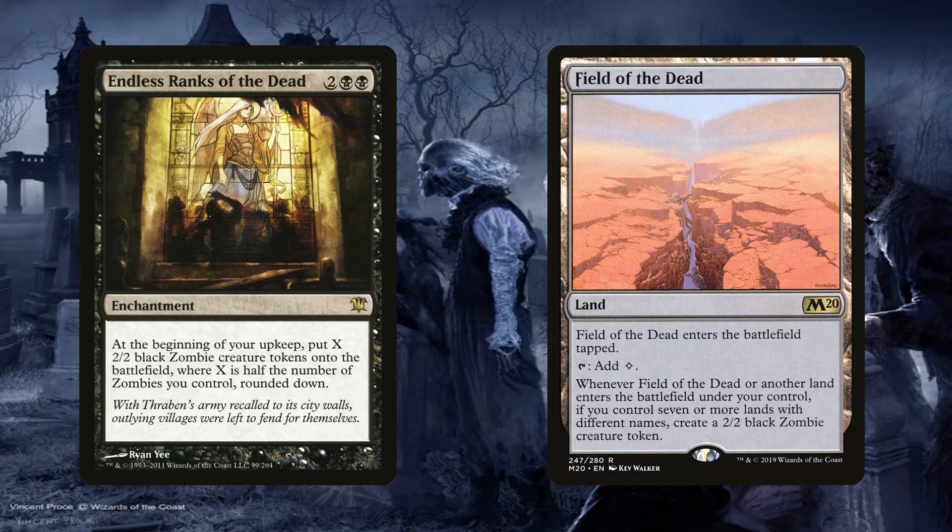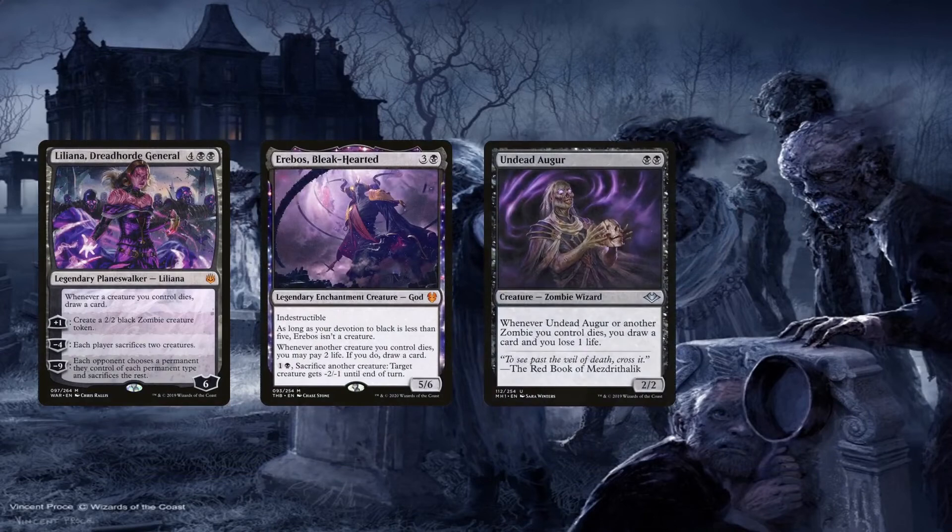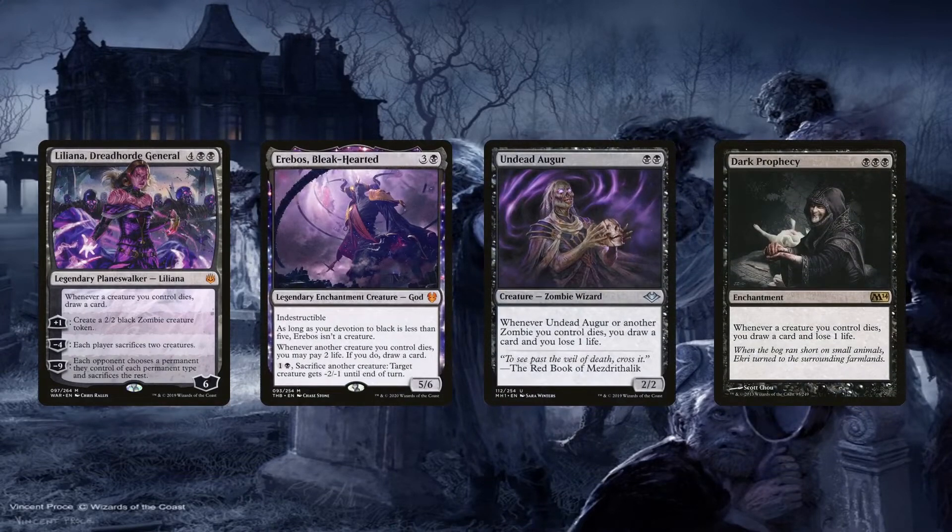The rest of the aristocrat effects in the deck are pure to the archetype in terms of hurting opponents by damaging them or getting rid of their creatures, as well as benefiting us like drawing cards. Liliana, Dreadhorde General, Erebos Bleak-Hearted, Undead Augur, and Dark Prophecy do just that — each creature we control that dies will trigger these effects and we get to draw cards. We do have to pay life with the enchantments, but 2 life to Erebos and 1 life to the prophecy isn't much. Liliana is also a crazy good planeswalker here since all of her abilities are relevant: we draw cards from her triggered ability, we create zombie tokens with her +1, we have the table sacrifice creatures which also benefits us, and her ultimate is just icing on the cake.